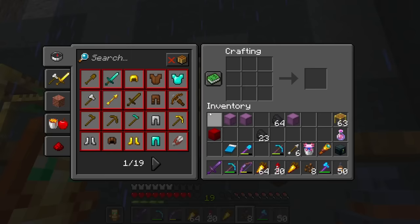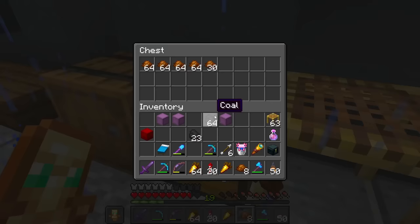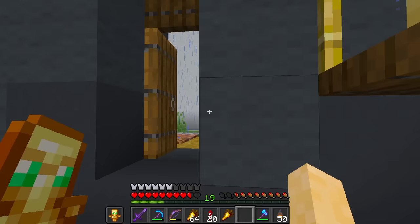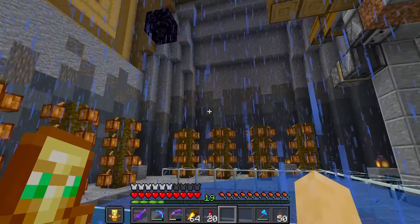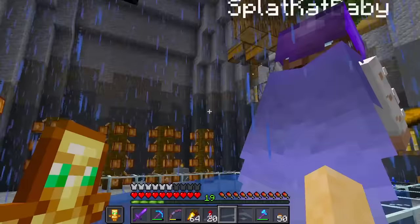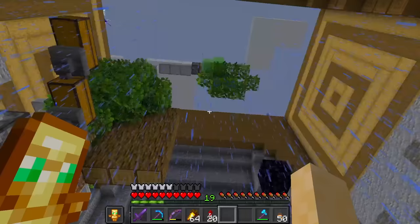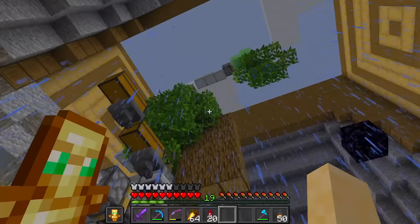What are cocoa beans good for? Cookies! But also brown dye. I'm just getting a lot of brown dye for building blocks and other stuff - brown concrete, that kind of things. Do we have supplies up there? I'm grabbing bone meal right now. Maybe we could make the rain go away. I left the roof off because I didn't want to build it - plus it's easier to fly in too.